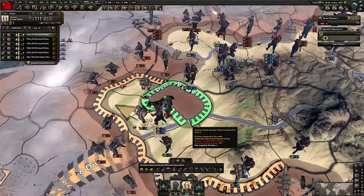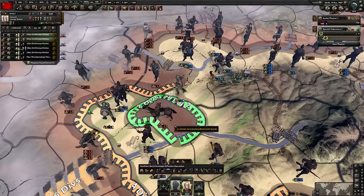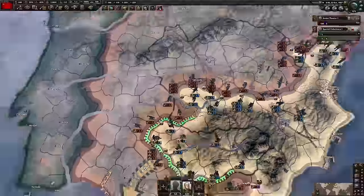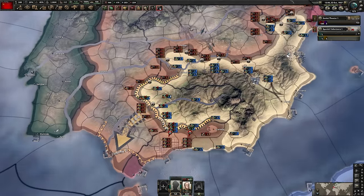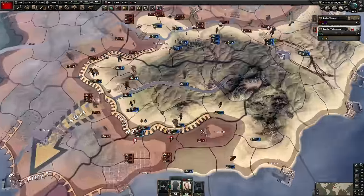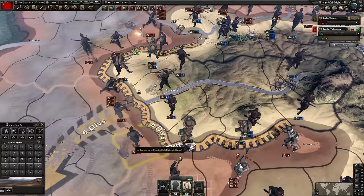An encirclement! Can we get it? Actually no - they pushed us out. They pushed them out again. And again. And an encirclement! You just take out like three or four different divisions by the Nationalists and give a massive advantage to the Republicans. It doesn't look like they're losing right now, and sometimes you can't do a lot about it - but it is what it is. Hey, just keep the push up, keep up the effort. I believe in you, you can do it.